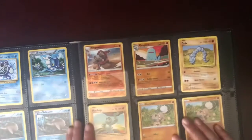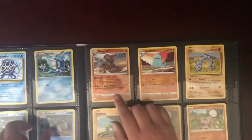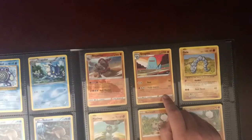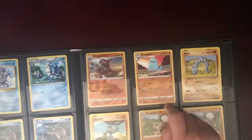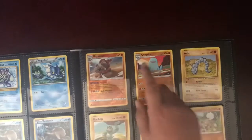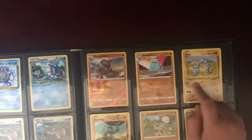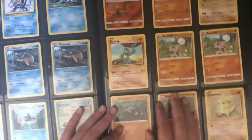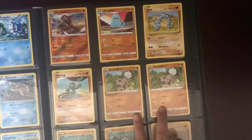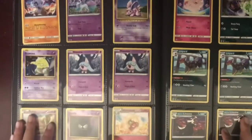Then into the fighting type. I've got this one — I don't know what it is, but it's also reverse foil. Rhyperior — I don't think that's right, maybe it is. Quagsire — Q-U-A-G-S-I-R-E — Quagsire. My cousin has Rhyperior, I don't. This is Onix. Then I've got Machop, two Rockruffs, two Rolycoly, Sandshrew, and Cubone.